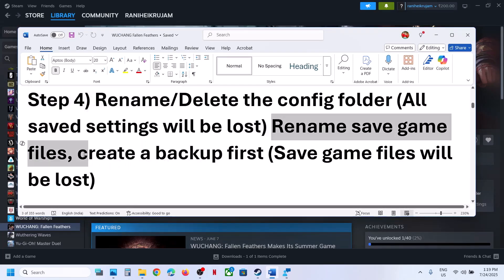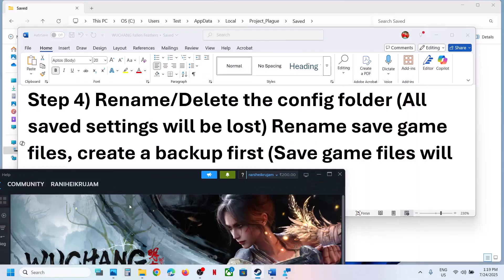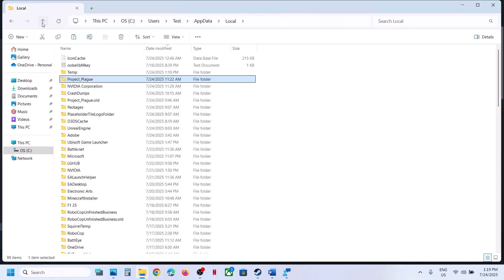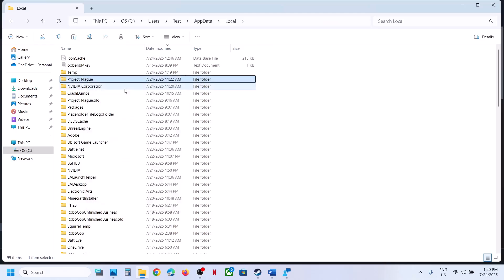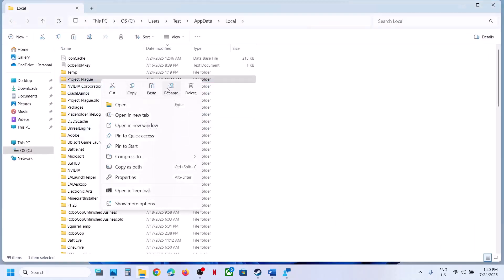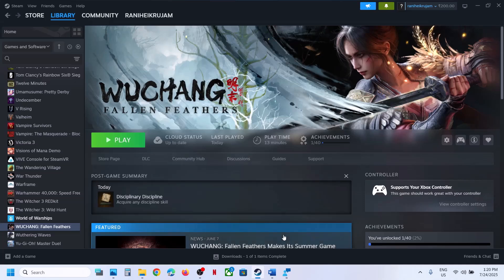Still not working? Rename the save game files — but create a backup first, because you will lose all game progress and have to start from scratch. To rename, go to the same location, find the Project Plate folder, right-click, copy it, and paste it to the desktop as a backup. Now rename the original folder, launch the game, and check.